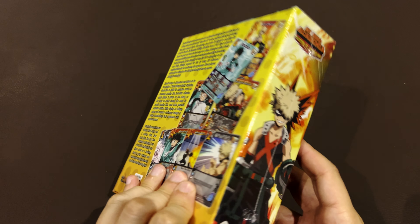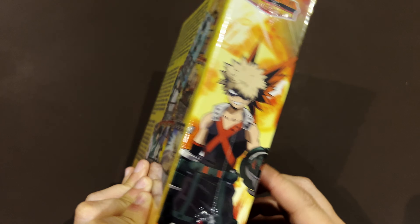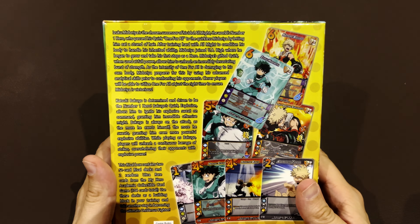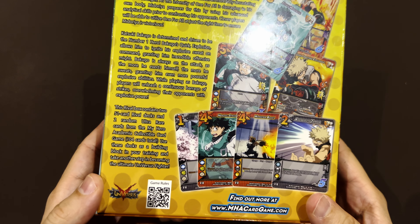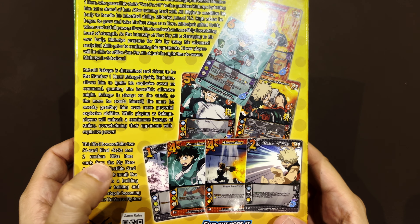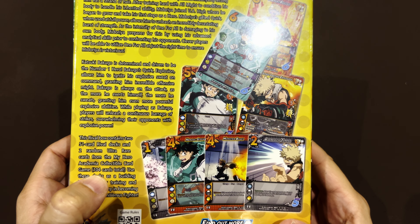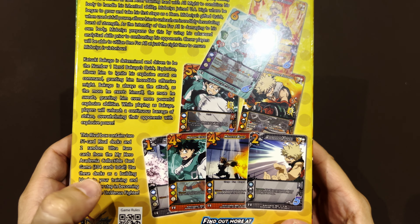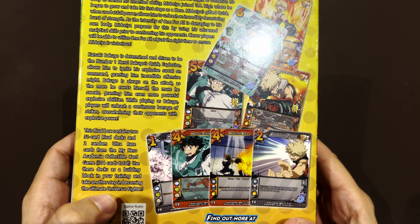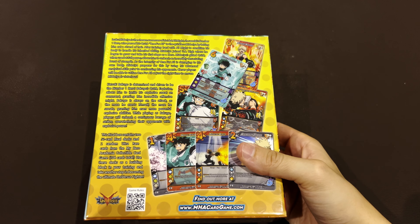Katsuki and Izuku — the names just don't stick since I haven't seen the anime. So what's inside? The rival box contains two 51-card rival decks and two random ultra rare cards from My Hero Academia collectible card game — 104 cards total. Use these decks as a building block in your training and take another step in becoming the ultimate universe's fighter. This is part of the Universes game.